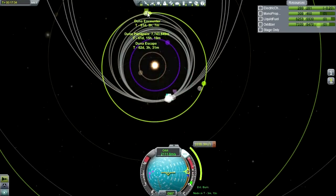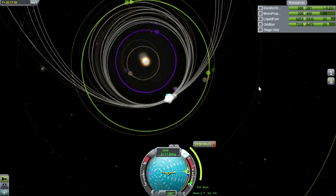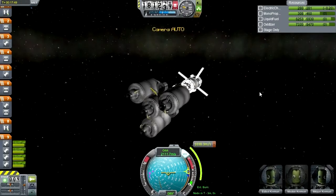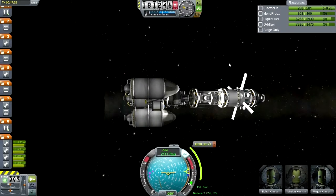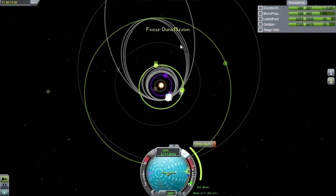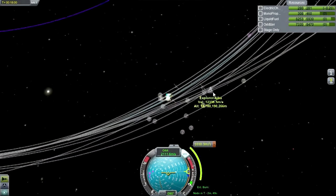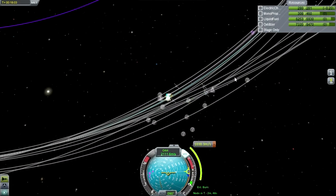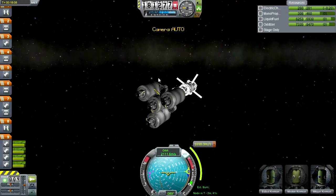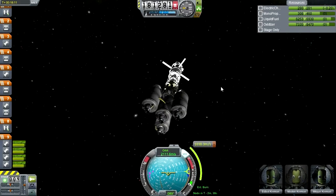We have our encounter — it's 7,743 kilometers for a Duna periapsis. That's pretty good. I probably would have wanted to get even closer considering our inclination before I made this maneuver was zero, but the rest will come on a mid-course adjustment. The missions to Jool are going to take much longer — they haven't even really gotten too far. I think we'll be able to complete this Duna mission, or at least get them on their way back, before we even have to deal with the Jool missions.